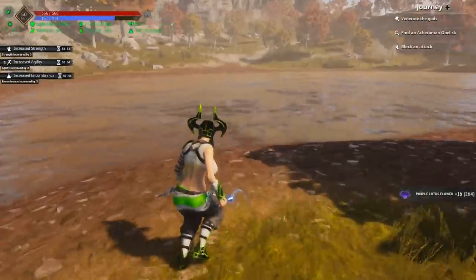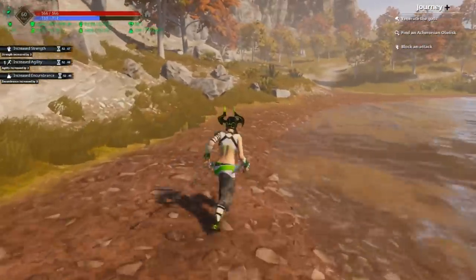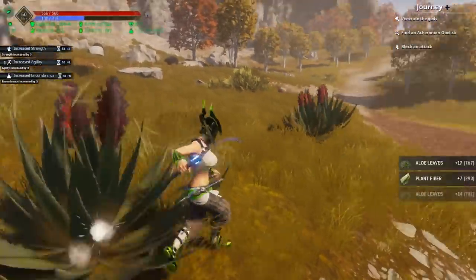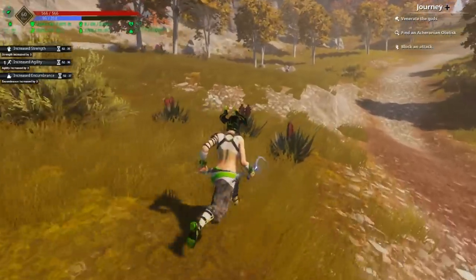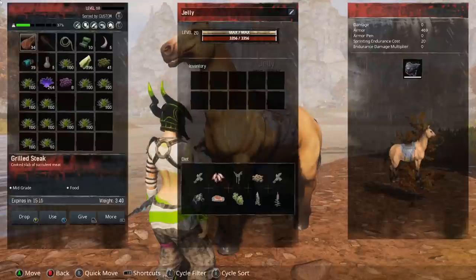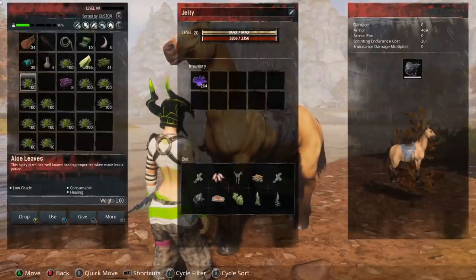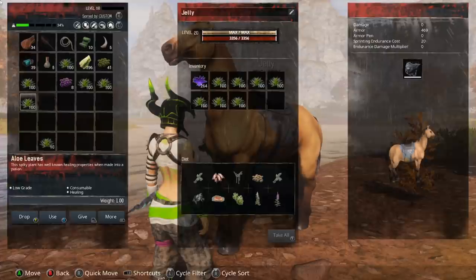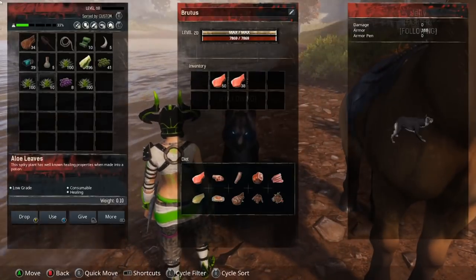All right, I think I got most of the purple lotus from the island — I didn't go on the farther side of the river but that's okay. I am gonna grab a bunch of this aloe too because I've been running a little bit light on aloe, and then we'll be all done farming for today. Wrapping up our little farming trip — we got 264 of the purple lotus, which is nice, and a whole bunch of aloe.